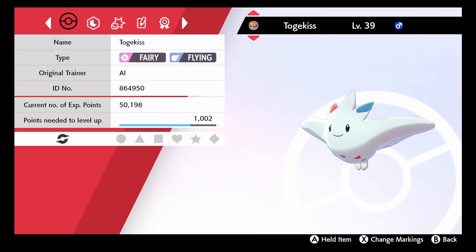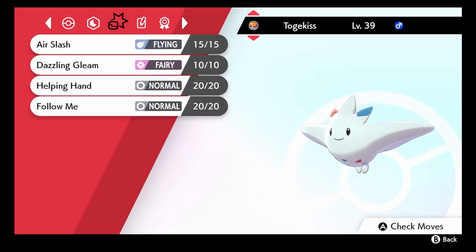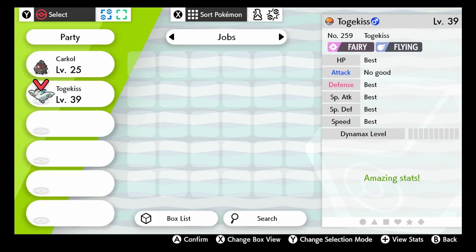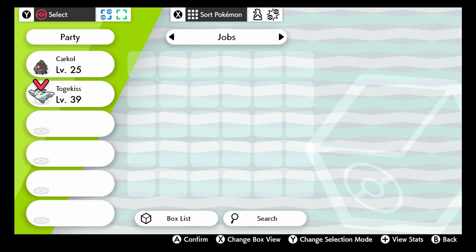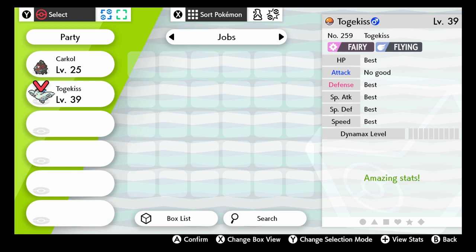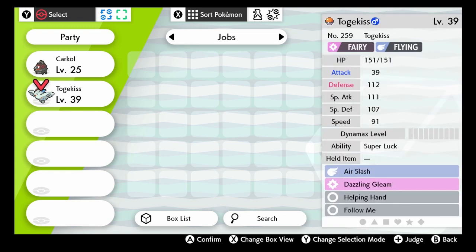At the end, this is how my Togekiss looks. After all this process, it has the hidden ability, nature, attacks, IVs, and EVs I want. Now we just need to give it an item that fits its role in the team. If you are ready to go competitive, let me know by clicking the like button. If you have questions about any of this, please let me know in the comment section below. Subscribe for more content like this or even better content. This is the second video I have ever created and there is a lot of improvement to be made — see you later.